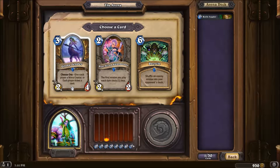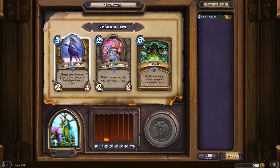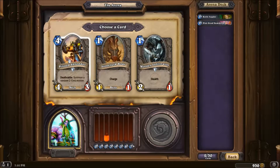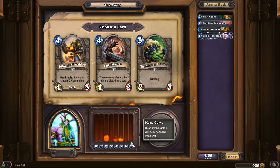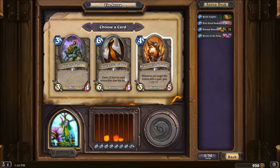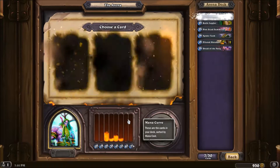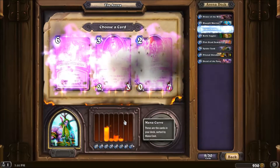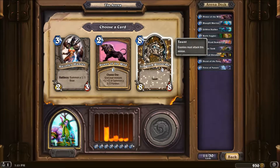These cards aren't really that great. This one's probably the better of them. Druid of the Fang can be really good in the arena, so let's take that. Definitely take the Shredder. We'll take the Spider Tank. Take the little Murloc — he's good too. I'm definitely going to take Force of Nature. Here I'm going to take the Ironbark Protector.